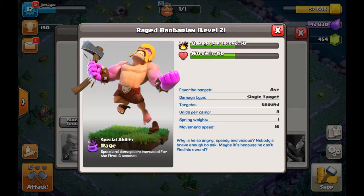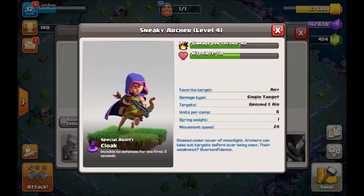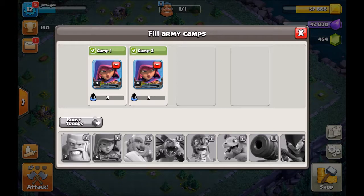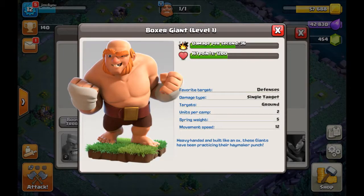The damage is increased for the first 4 seconds. For 4 seconds, we will attack at speed. It's a special ability. If we take that level, you have invisible two defenses for the first 3 seconds. This is the enemy's attack. This is G&T — G&T's hit point and damage per second.